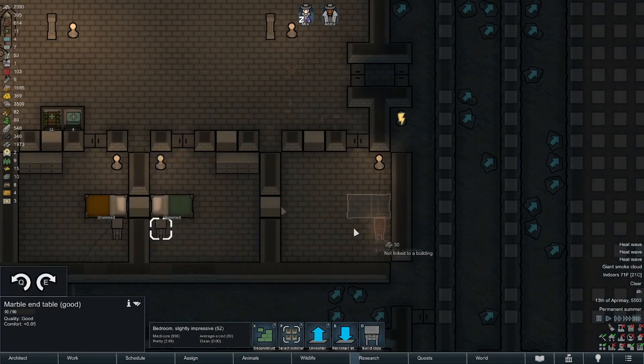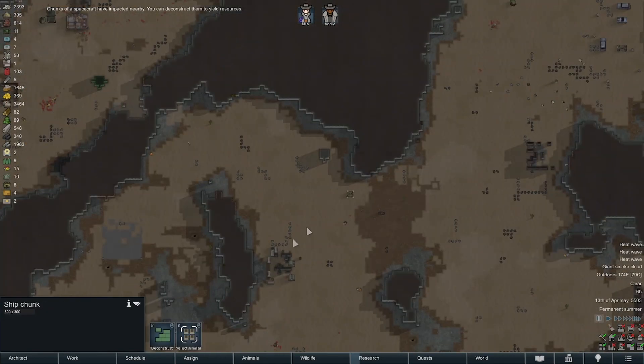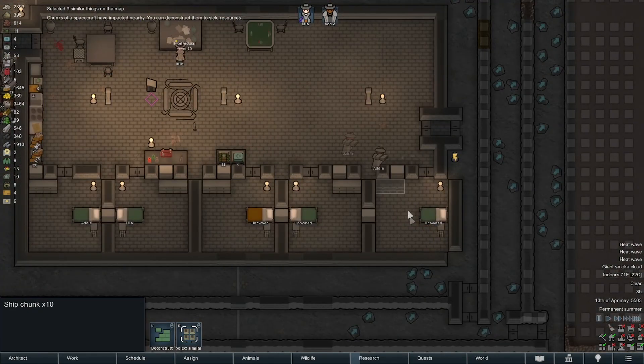We're lighting all this space in an attempt to keep the insectoids at bay. And we get a lot of space chunks — there's 10 of them on the map. That's 80 components, or 60 components, something like that.